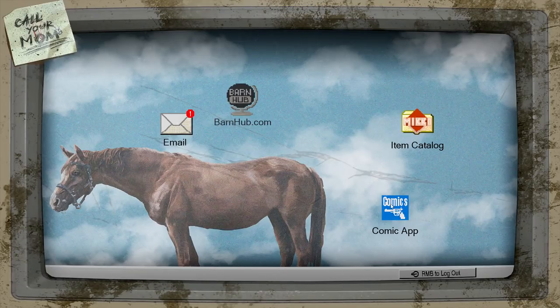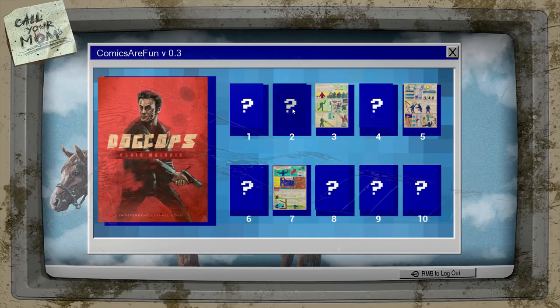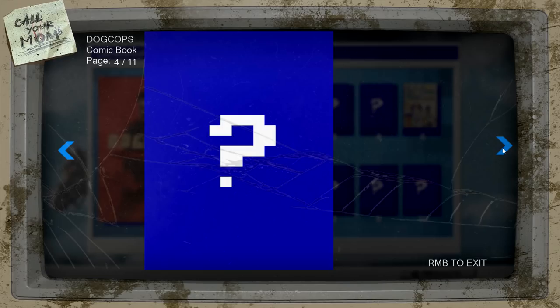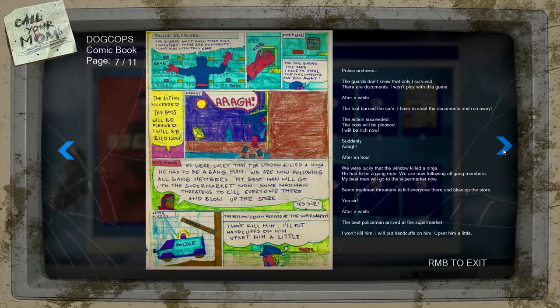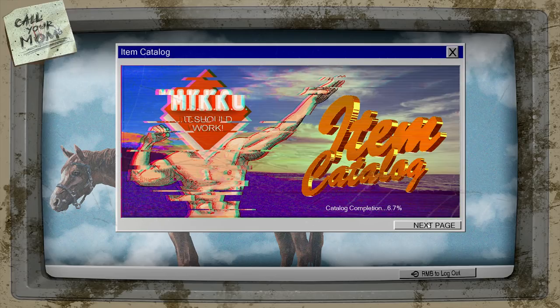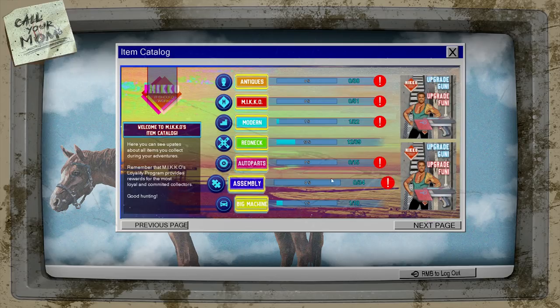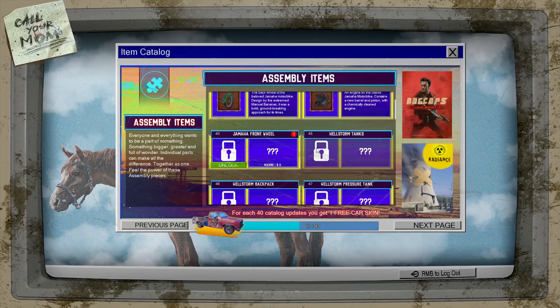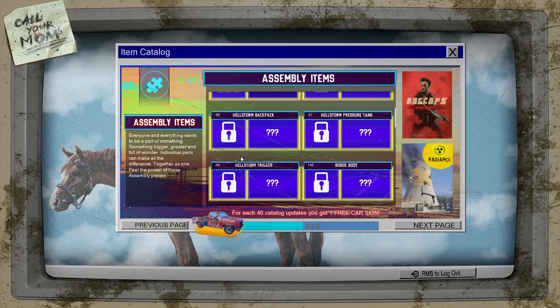Before we start doing all the stuff we need to do, let me check out the comic app right here. It looks like a little hand-drawn comic — we'll have to wait to get the whole thing to read the entire strip, but it looks pretty funny. There's also the items catalog here, the Miko one. I clicked on one and got five dollars — we just go through assemblies of stuff and the links get marked as unlocked, and we get a few buckaroos for it.